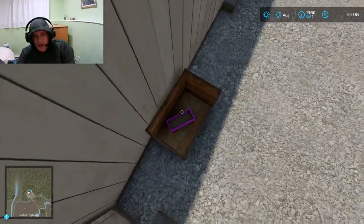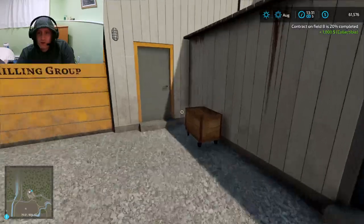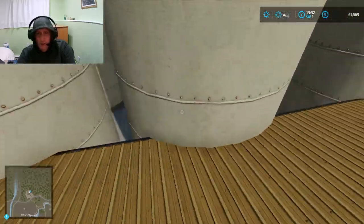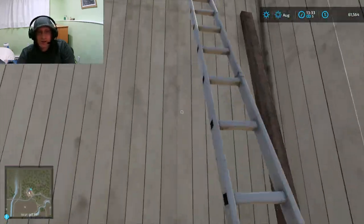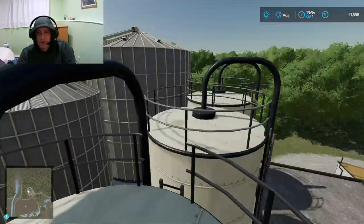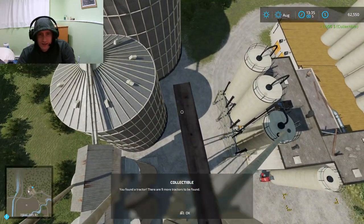Let's keep taking a look at this stuff. This is a grain drop-off and sell point. I'll bet there's a collectible up there — I have to figure out how to get up there. It's probably one of those pipes. I hate how you can't climb ladders. Another one! This is a different one. There are so many sets — I found another one! I have the collectible bug now.